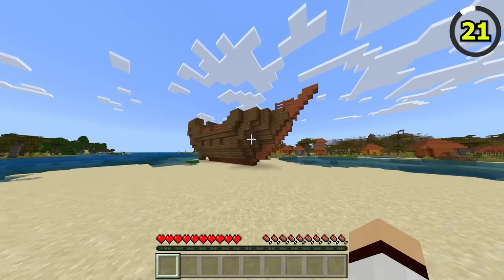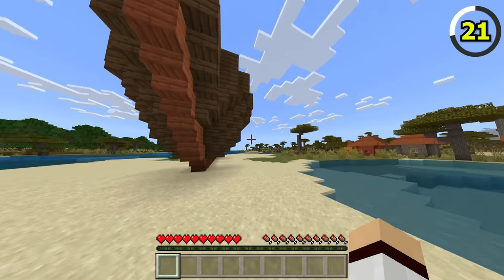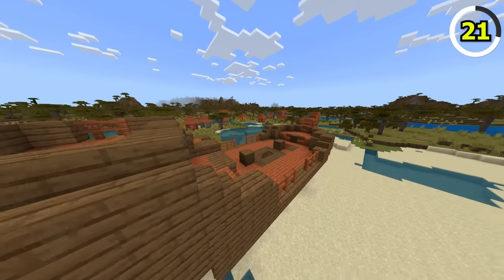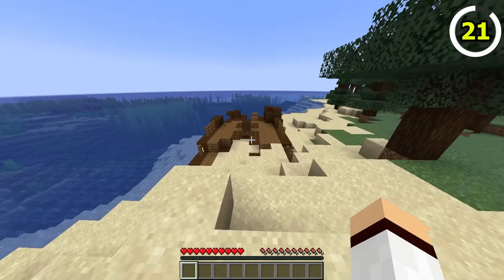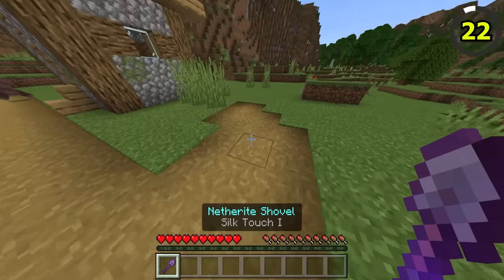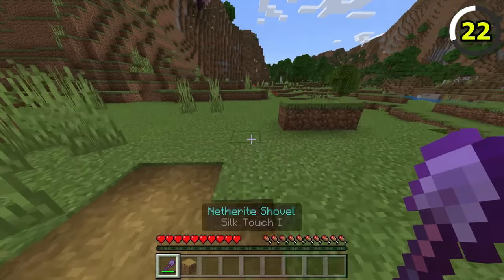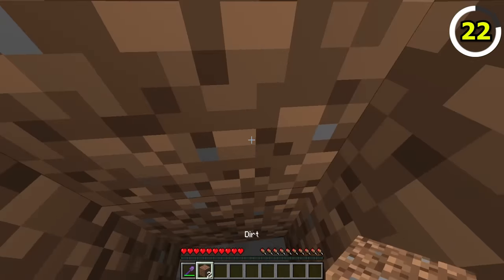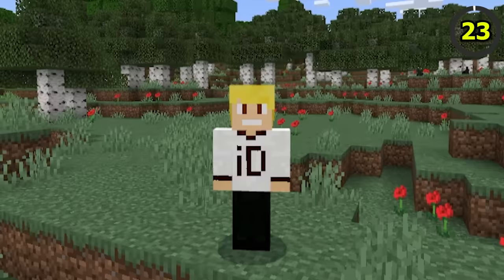In Bedrock Edition, there is an exclusive shipwreck structure that can generate — you're able to find shipwrecks that are made from acacia wood, which are nowhere to be found in Java. In Bedrock, you're also able to obtain dirt paths by using silk touch. In Java, trying to break a dirt path just gives you dirt.